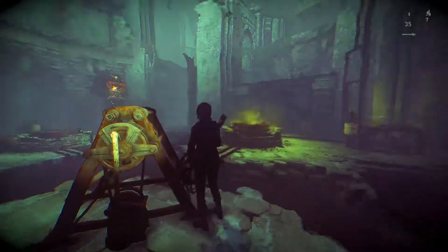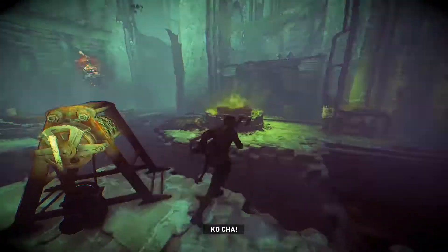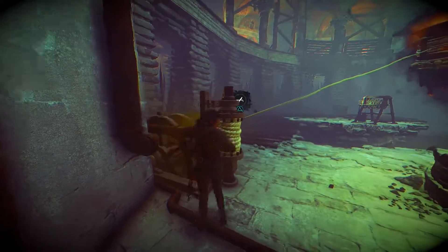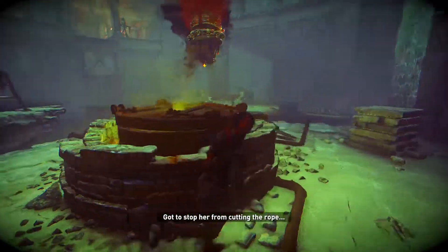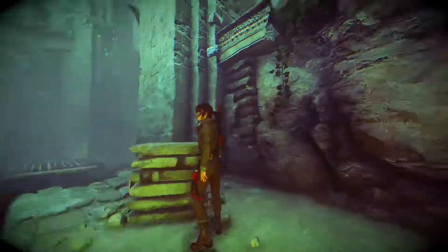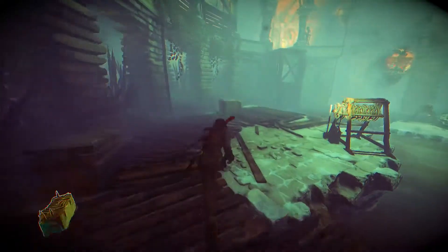She thought she was gonna spawn some ghosts. Oh shit! She's gonna cut the rope! Gotta go on this side — my bad. So what do I use? I'll use this one first. It's about positioning her. But where do I activate it? Where do I activate this one?